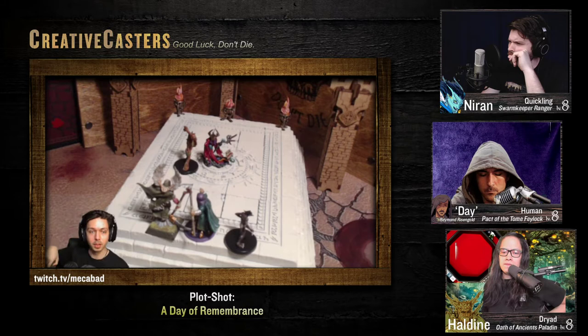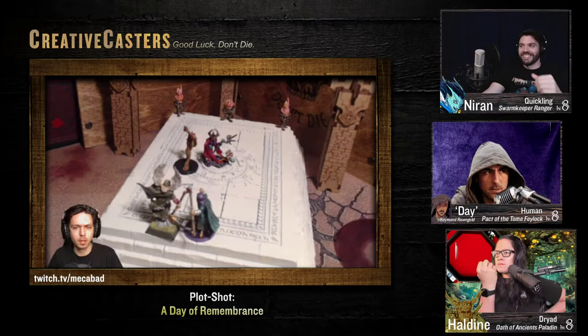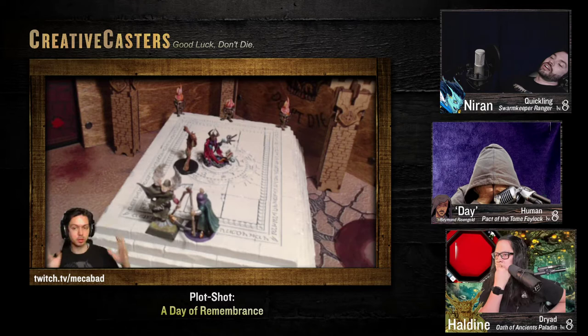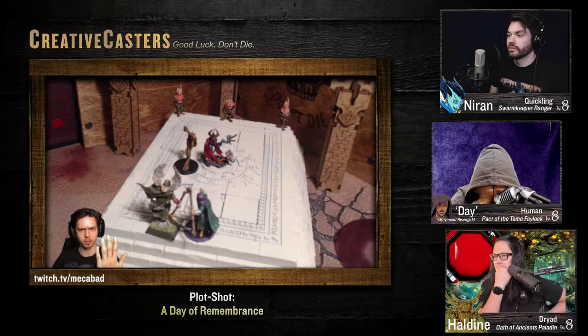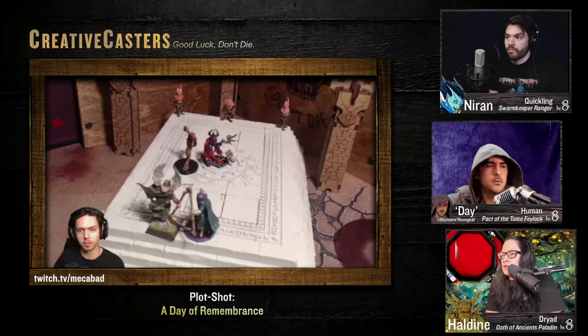He whips his hand towards you and you guys see Nirin just blink and vanish from existence. You are transported and you are standing in front of a stone wall. There's a pathway about 10 feet to your left that breaks and turns right, and over that direction is a pathway that goes about 40 feet and then splits in a T to the left and the right.